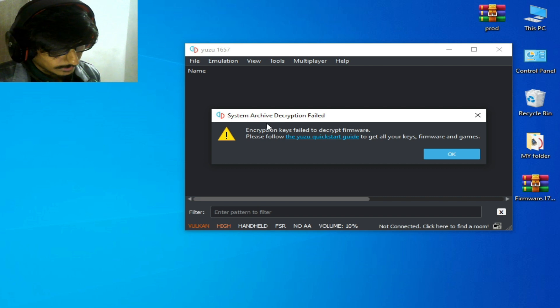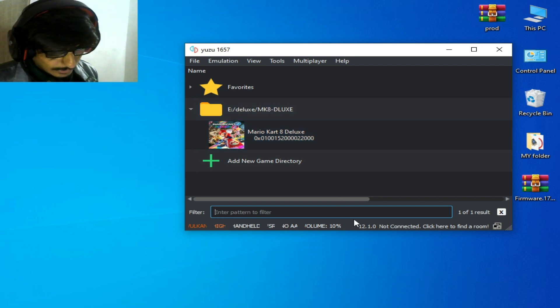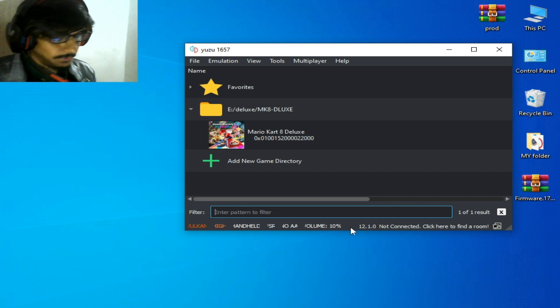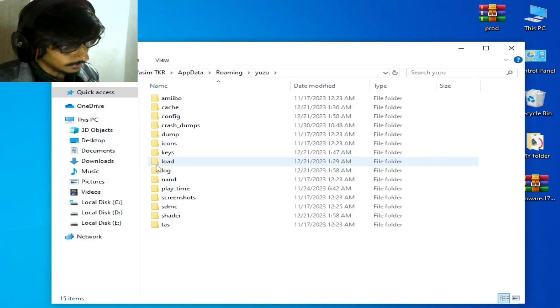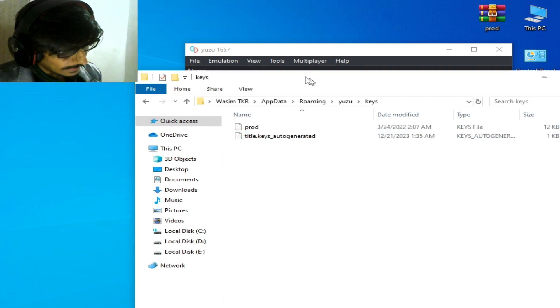After restarting, I see 'System archive decryption failed.' This means your prod keys are too old. You can see firmware 12.1.0 is still listed, so if I want to use firmware 17.0.1, I need to update my prod keys file. Go to File, open the Yuzu folder, and go to the Keys folder.